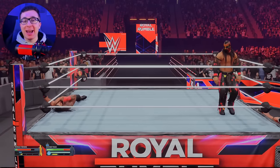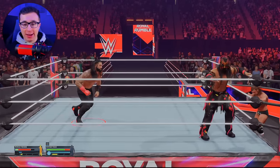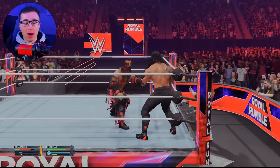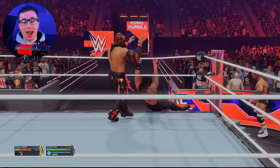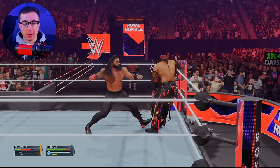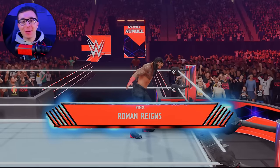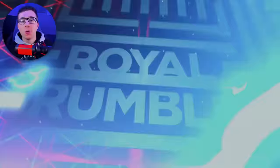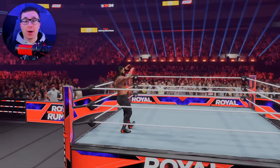It's one-on-one — Roman Reigns versus the Boogeyman. We cannot lose this, Roman. We are not losing to the Boogeyman. Thank you for the counter — get rid of him! Big boot. Eliminated. Roman Reigns, the Tribal Chief, wins the Rumble from the number one spot with eight eliminations. Roman Reigns is about to get some serious upgrades.